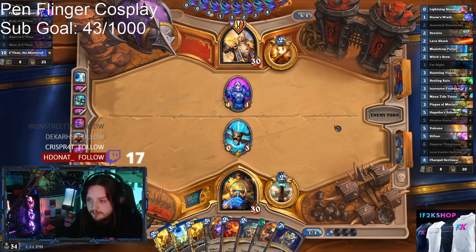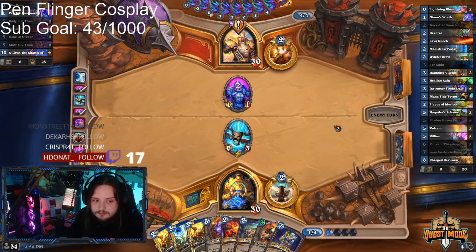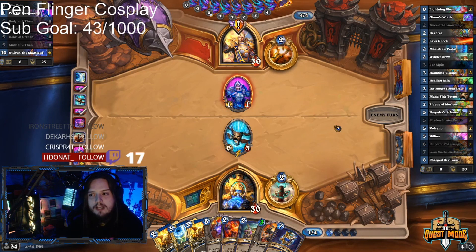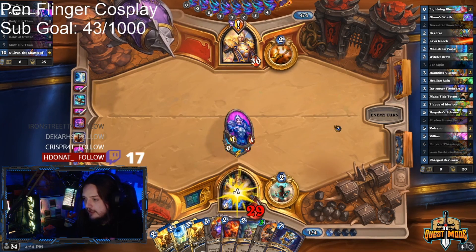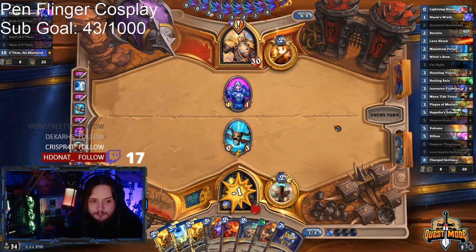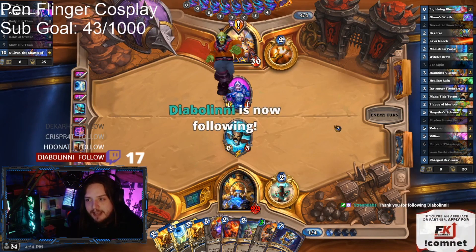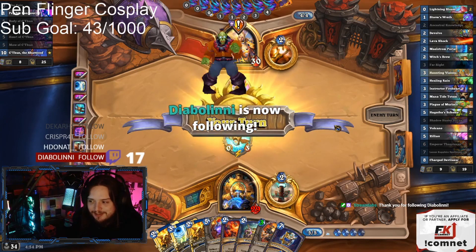If he kills the totem, then I don't care. In fact, I kind of might just kill the totem myself if he doesn't, but I need him to deal a little bit of damage to it — just one HP less. You're going to heal me, right? Because healing me actually kind of makes somewhat of sense here.